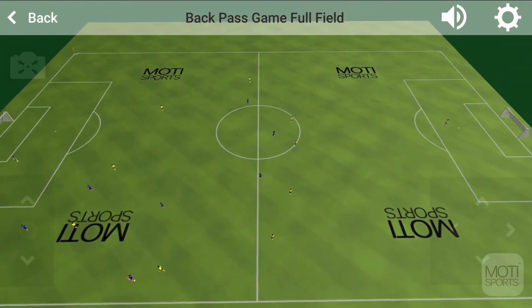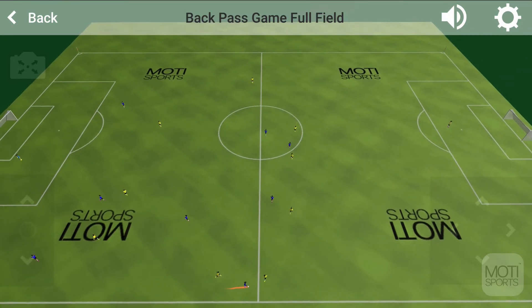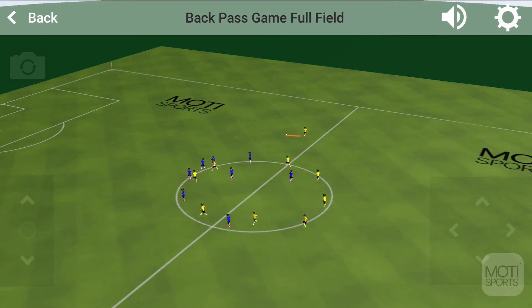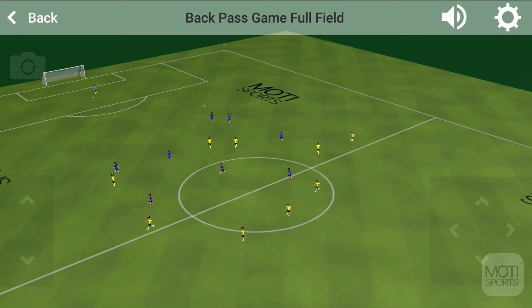The game begins with all field players, not keepers, in the center circle. A ball is played by the coach to either end of the field — the game is now live. When the ball is played out of touch, the players must sprint back into the center circle and await the coach to once again initiate the game by playing the ball into either end.